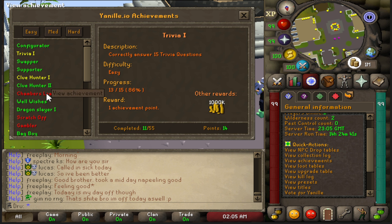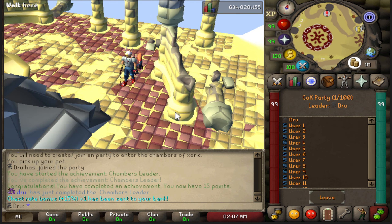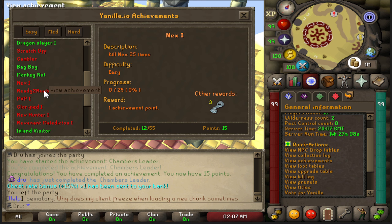Taking a quick break from barrows — I want to do some achievements. The next one in line is just creating a party at Chambers of Xeric, so let's go ahead and do that. It wasn't easy, but I finally figured out how to do a party — all you have to do is click the bottom right icon with the two green faces and then you can create a party and finish off your achievement. These achievements actually look like they're going to take quite a bit of time, even on the easy ones.